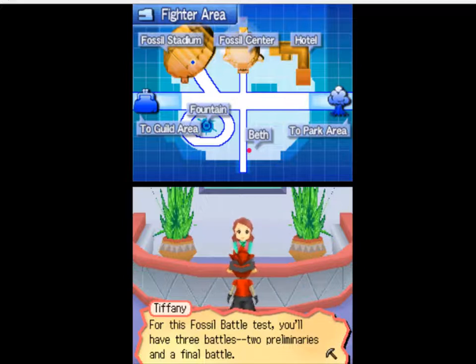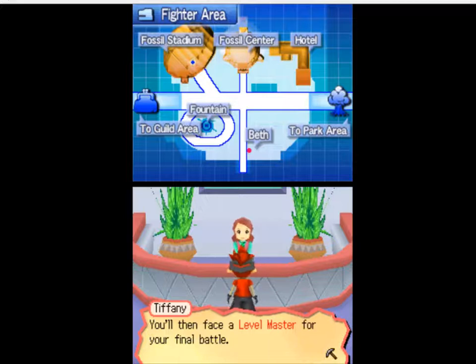For this Fossil Battle Test, you'll have three battles — two preliminaries and a final battle. For the preliminary battles, you'll face off against normal fighters, others trying to level up today. You'll return here to the lobby after each preliminary battle, then face a level master for your final battle.